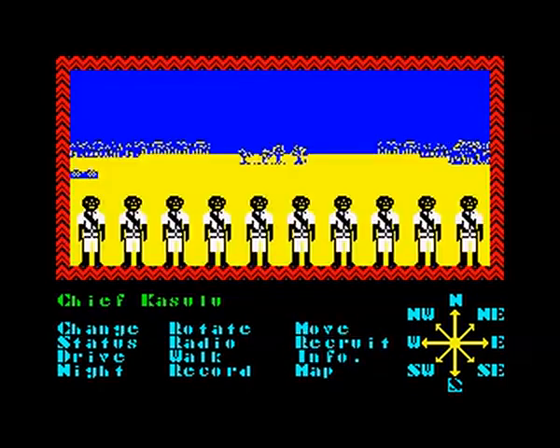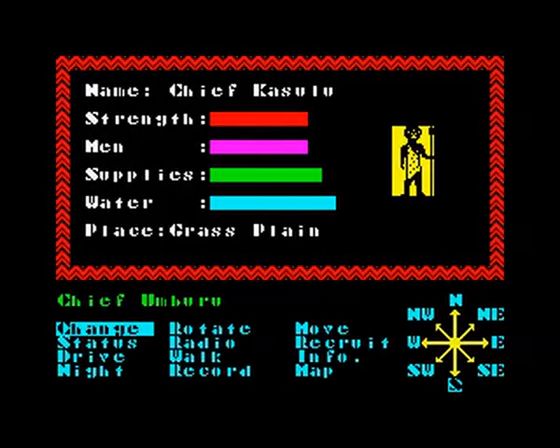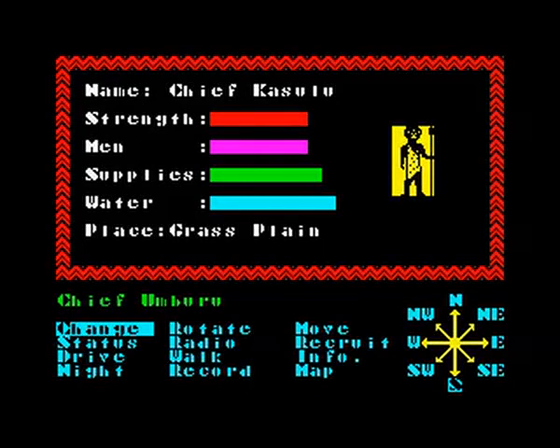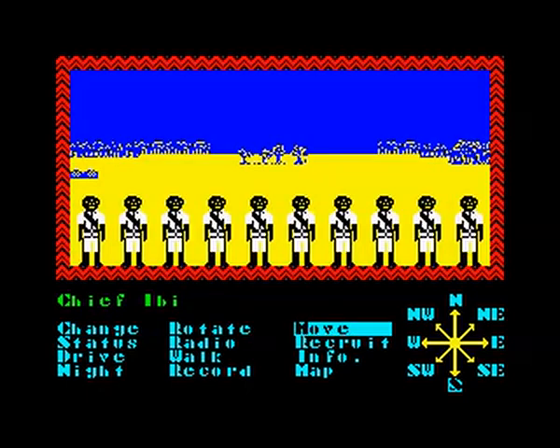The rebels are two squares to the south. And there they are. Now let's fight. A short interlude to discuss how battles work. The Chiefs have a stat for men — you see the magenta bar. Chief Kuzuru's bar is 37mm long on my monitor. Umburu's is 21mm long. And Ibi's is 16mm long.